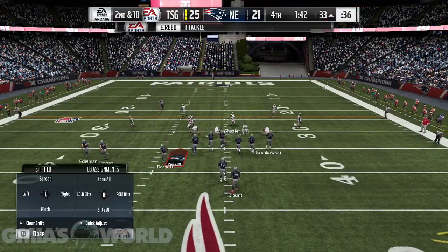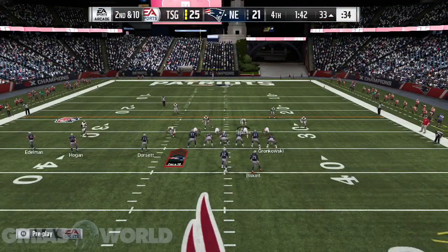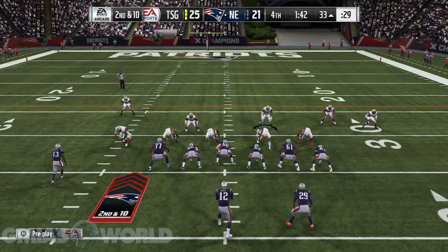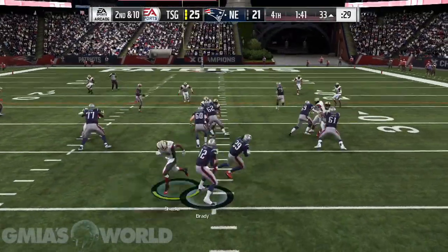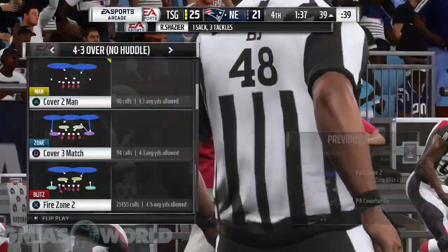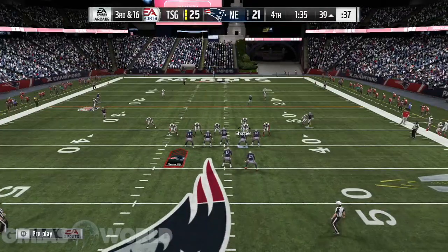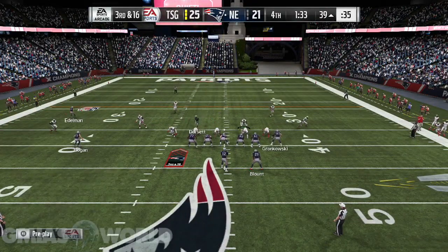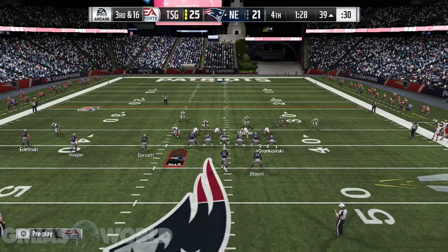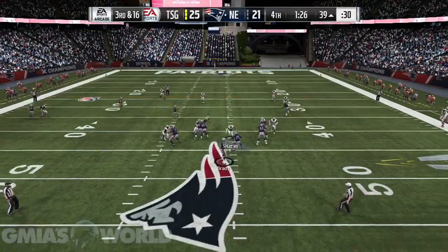Squad challenges — just do the squad challenges, that's going to be the easiest way to get it. Make sure you get that done at least once every week. Then you're going to get to level 99 and get six tokens, and that'll be good. You'll get that Aaron Rodgers really, really quickly, and that's it. That's pretty much how we're going to work it, because it's going to be May 10th.